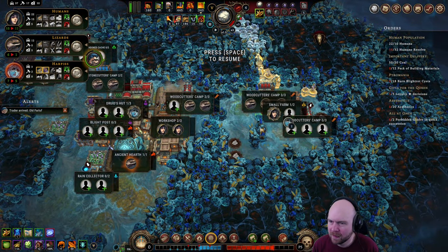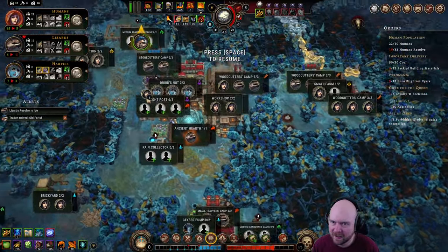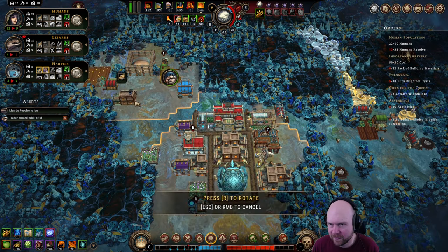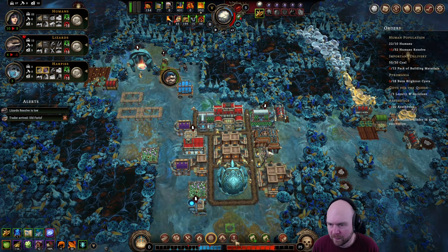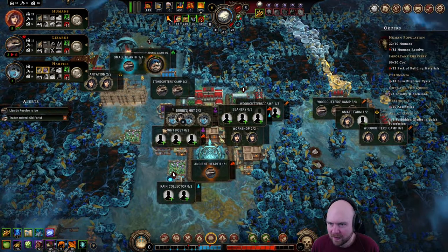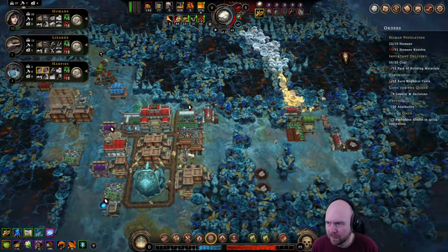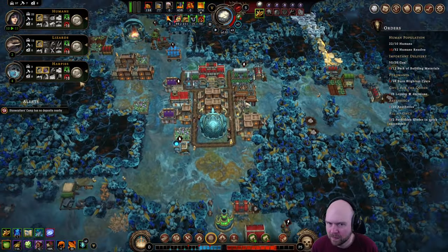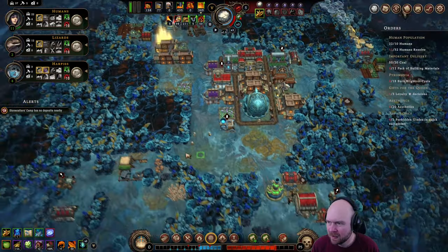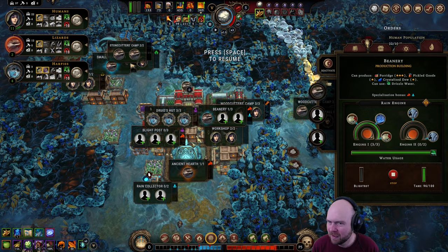I think we gotta cut wood. I get it, lizards. Oh wait, I don't get it. Stonecutter's camp, keep you going, get this shipped off. And we got this building — we gotta make it. Sing. Oh, lizards wanna go in here? Okay, get in there. You are on porridge making duty and good pickling duty.